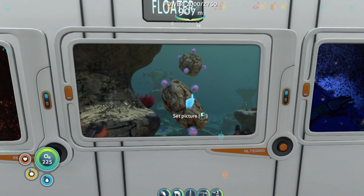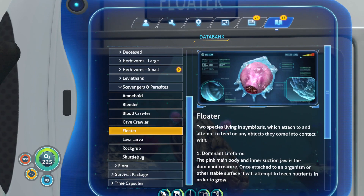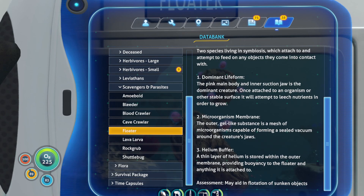Floaters — these are these pink things here. Two species living in symbiosis, which attach to and attempt to feed on any object they come in contact with. The pink main body and inner suction jaw is the dominant creature. Once attached to an organism or other stable surface, it will attempt to leach nutrients in order to grow. The outer gel-like substance is a mesh of microorganisms capable of forming a sealed vacuum around the creature's jaws. A thin layer of helium is stored within the outer membrane, providing buoyancy to the floater and anything it is attached to. May aid in flotation of sunken objects.